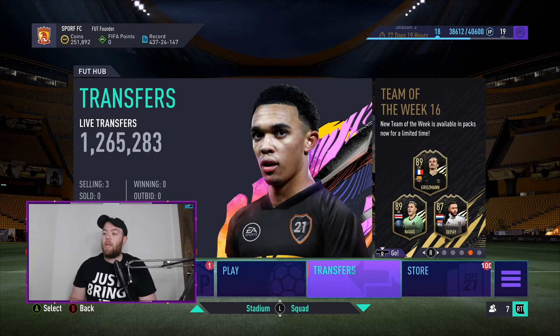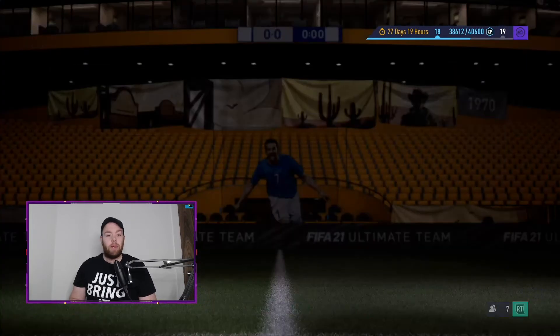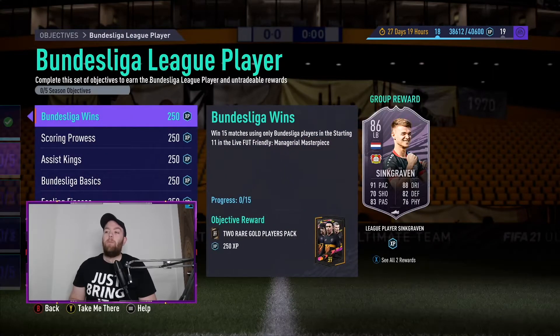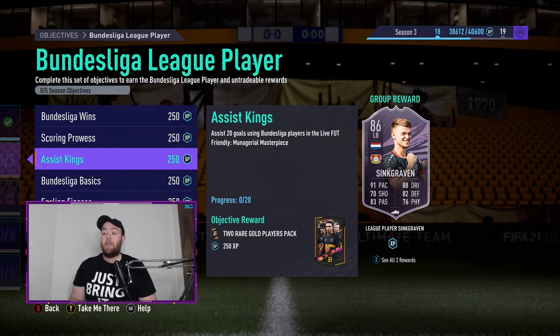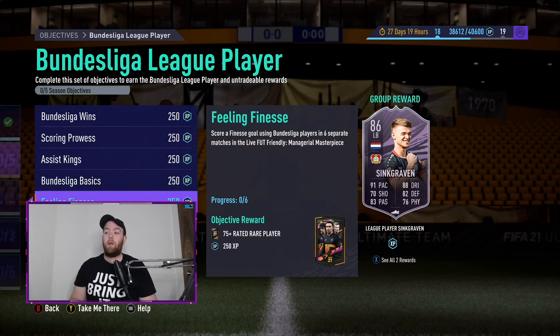Before we go in, I just need to quickly show some content from this evening which landed at 6pm. First one being the Bundesliga league player — we've seen it with Premier League and Serie A, and now we've got Bundesliga. It is Sinkgraven, the fullback: 91 pace, 88 dribbling, 83 passing, 82 defending, 76 physical. To earn him you need to win 15 matches using Bundesliga players in the starting 11, score 30 goals using Bundesliga players, assist 20 goals using Bundesliga players, assist with a cross using Bundesliga players in 4 separate matches, and score finesse shots in 6 separate matches.